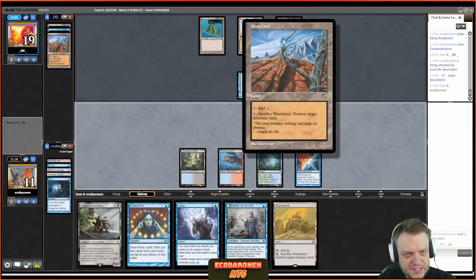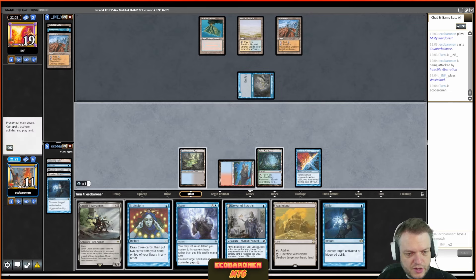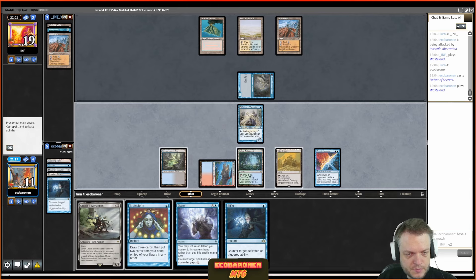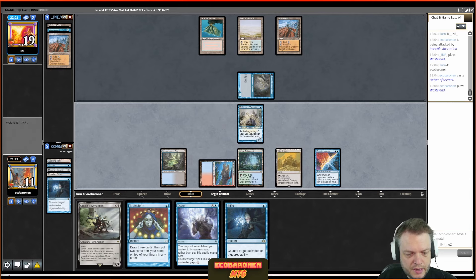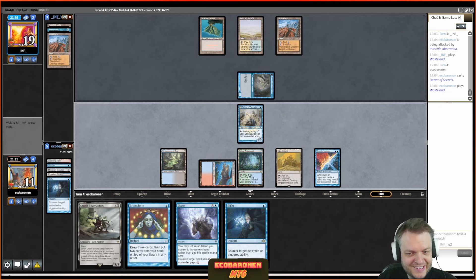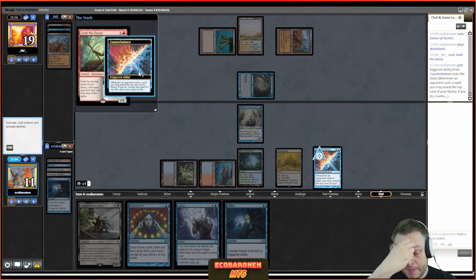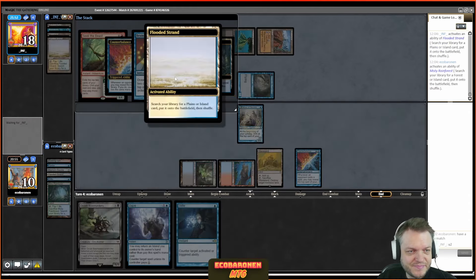The opponent has Pyroblast and two unknowns, and they concede. I think it's a bit too early to concede — they do have a Counterbalance, and my clock isn't great — but sometimes that's how it is. The Hearse was an awesome card here. I can just keep picking the opponent's graveyard apart, and all of a sudden tap two creatures and attack with a 10/10 or whatever. Pretty cool start to the tournament.